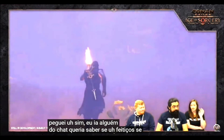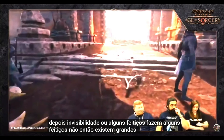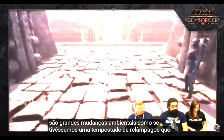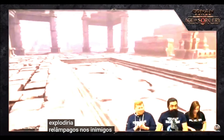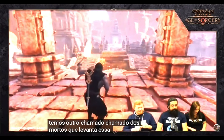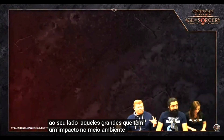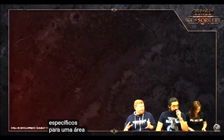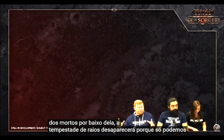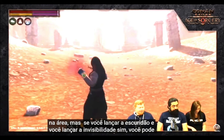Regarding whether spells stack — some do, some don't. Big environmental spells like the lightning storm, Darkness, and Call of the Dead that raises a deathly fog with zombies fighting alongside you are specific to one area, so they can't stack. If someone casts a lightning storm and you cast Call of the Dead underneath it, the lightning storm will go away. But if you cast Darkness and then Invisibility, you can run into the darkness invisible — those can combine.